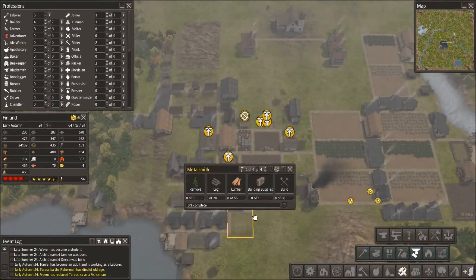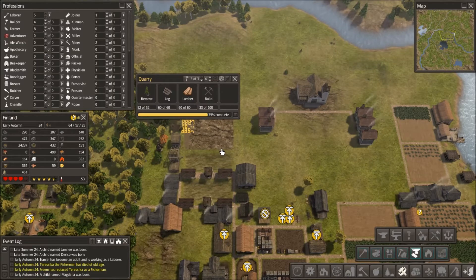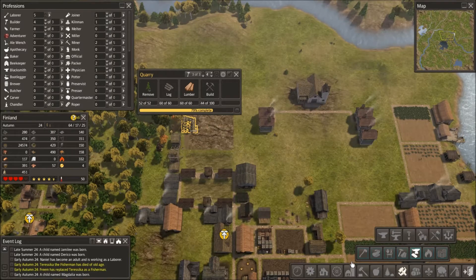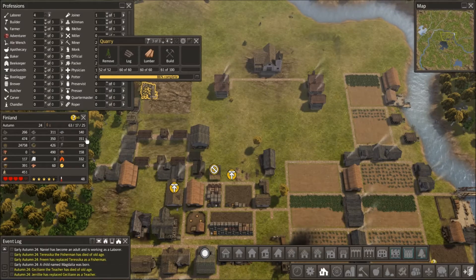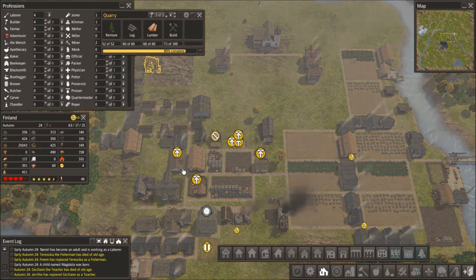I'm going to put him on hold until this is done, because we're almost there, and I need stone. I'm actually okay on stone. We need to get a house done, too - there's so much still to build. The city, our town is growing really fast. We're 63 citizens with 17 students and 25 babies.